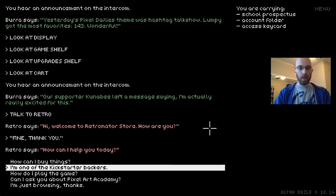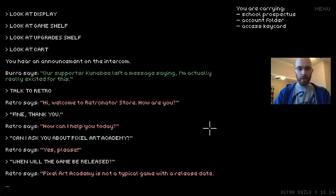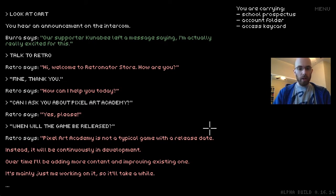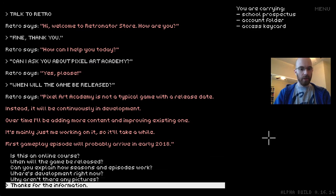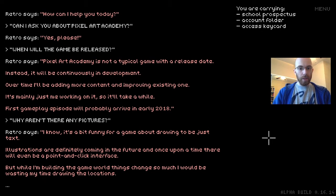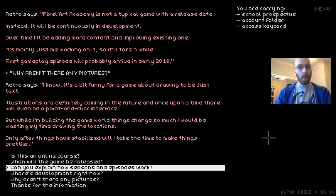You can ask how to play the game or ask more questions. Let's ask 'When will the game be released?' — 'Pixel Art Academy is not a typical game with a release date. Instead it will be continuously in development over time. It's mainly just me working on it. First gameplay episode will probably arrive in early 2018.' It's already September so I know how long these things take. Episode zero is out right now. Let's also ask 'Why aren't there any pictures?' — 'Illustrations are definitely coming. While I'm building the game world, things change so much I'd be wasting my time drawing locations. Only after things stabilize will I make things prettier.'